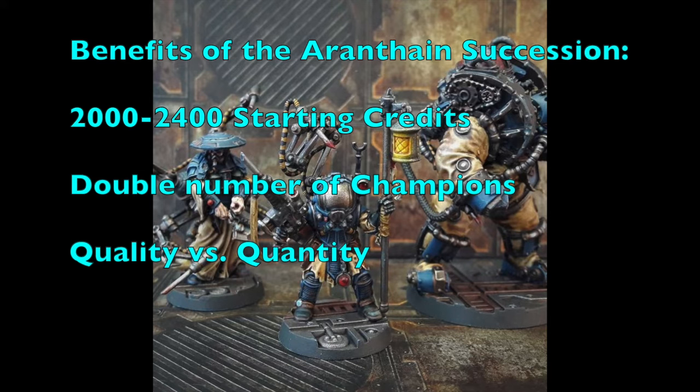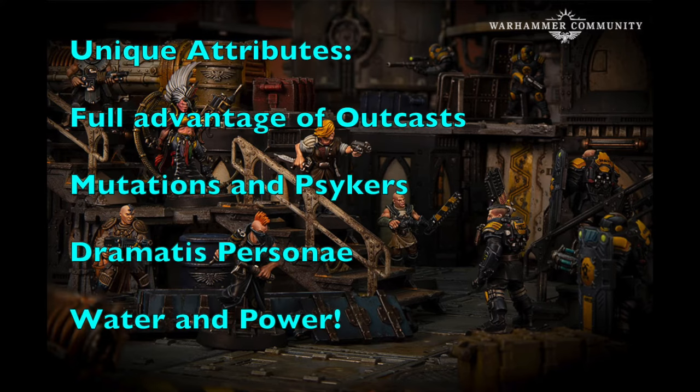A lot of people think the increased credit limit means you have to double the size of your gang in terms of quantity, but that's the wrong approach. The best way to use it is to take the normal number of fighters and really invest in them with good weapons, powerful equipment, and great armor — things you'd never do before, like additional upgrades, exotic beasts, respirators, and photo goggles.